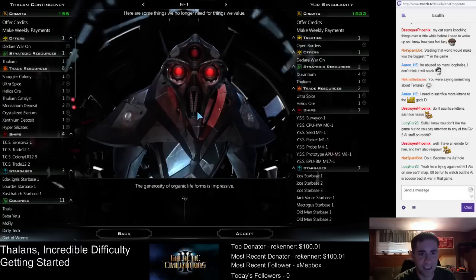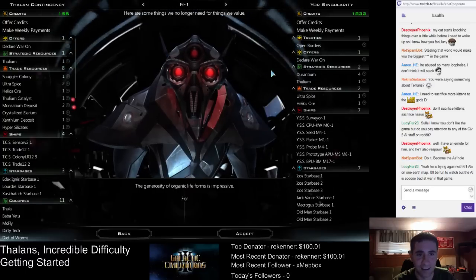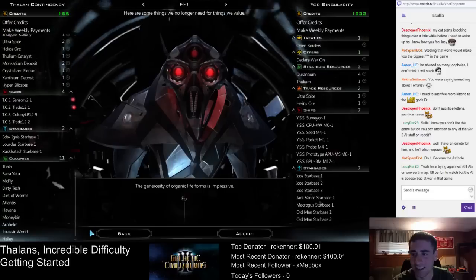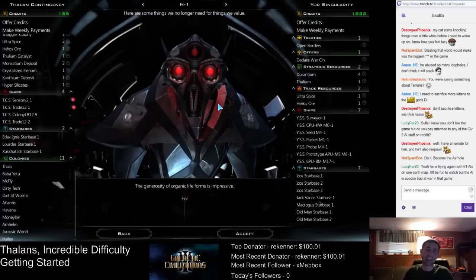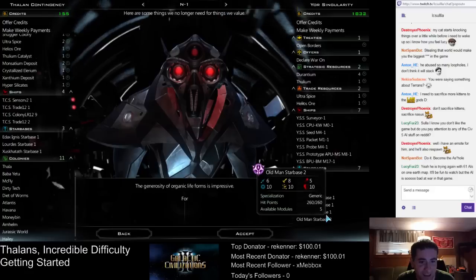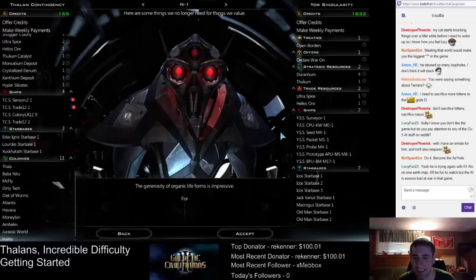I'm not trading one of my resources for that. Look at all the resources I have — I have eight resources, they have two. Declare War — they don't even have that many more ships than I do. They have seven starbases. By the way, the AI loves to build starbases. They have one planet. What the heck? Also, what's up with the old man starbase? But yeah, they have one planet — because they don't have any colonies popping up, just their capital.